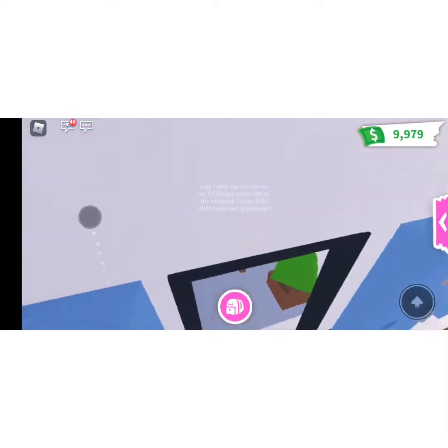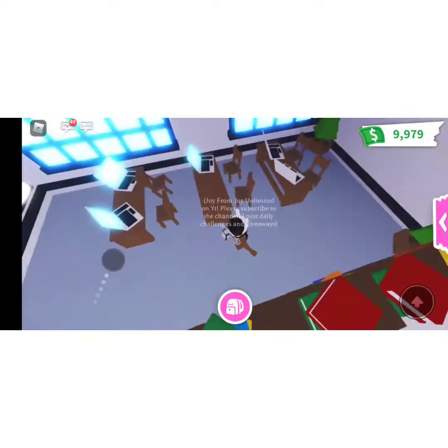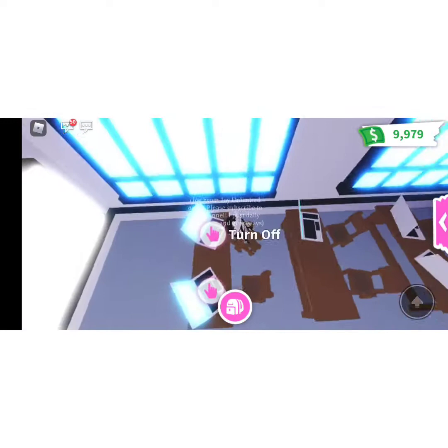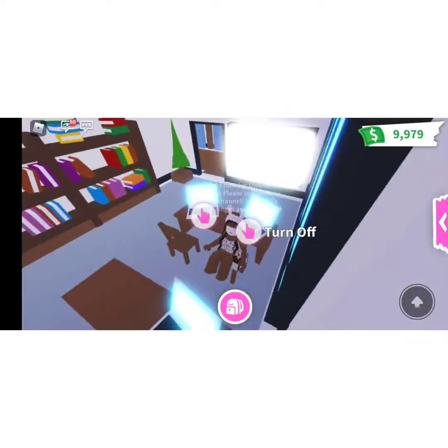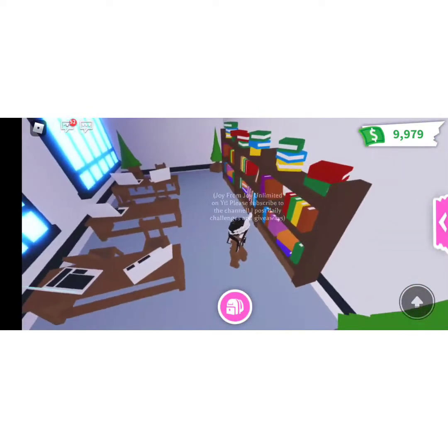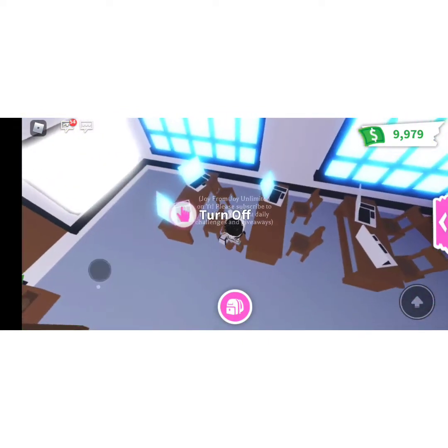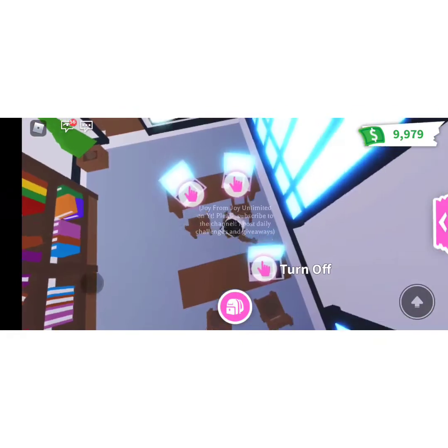The next one is also in the school but it's in the computer room. When you see all of these chairs, there's this one chair that's backwards. It's really weird and I don't know why Adopt Me did this. I think it was some type of typo in the game, but for whatever reason, they put this chair backwards.